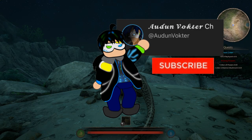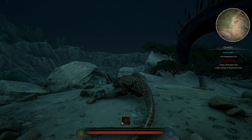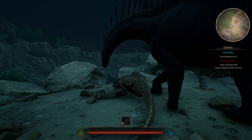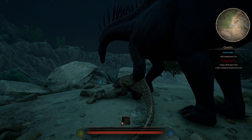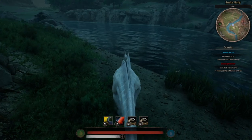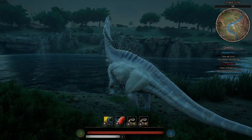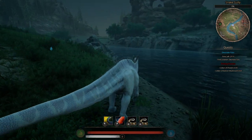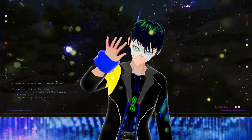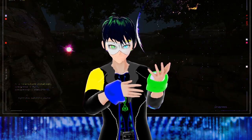Out of every creature in Path of Titans, there's one I find quite unique: the Amargosaurus. Being one of the few sauropods and the only official sauropod, they know when to put down their feats. But bravado is not everything in a fight. Hello, my name is Adam Bokte and today I'm going to show you how to properly fight as an Amargosaurus.